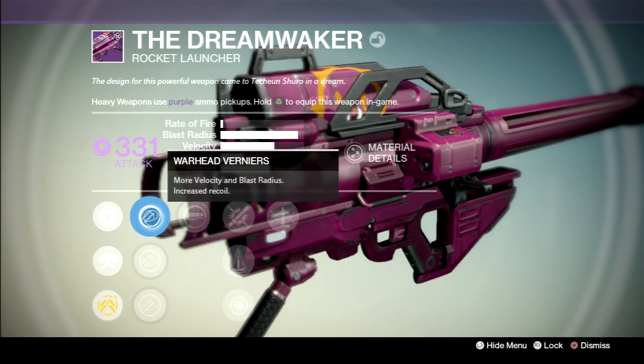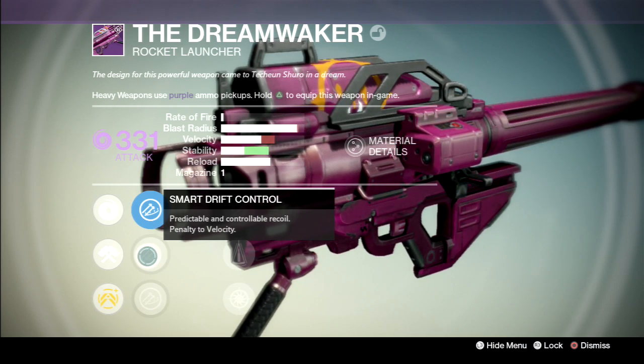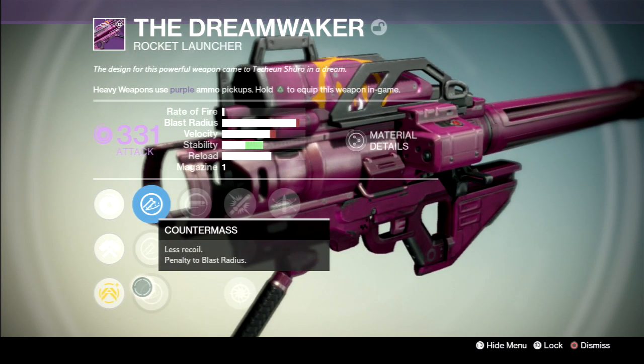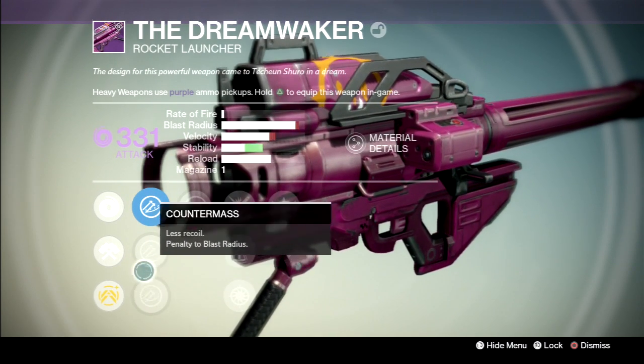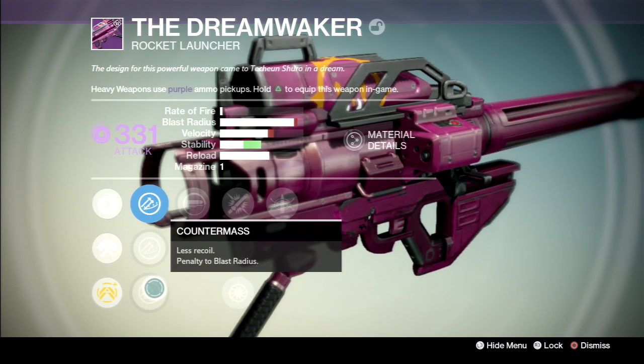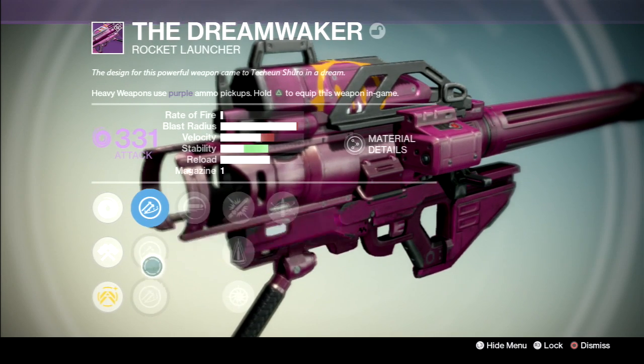Got Warhead Burners. Smart Drift Control: losing Velocity and gaining more stability and losing a little bit of Blast Radius. You got Counter Mass: losing more Blast Radius, losing some velocity still, and gaining a little bit less stability. I'll just leave it like that.